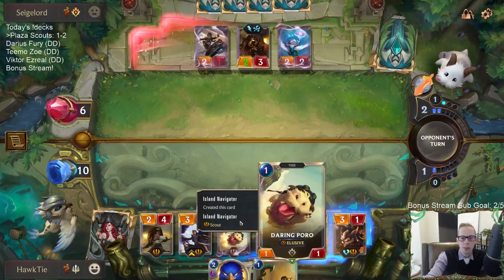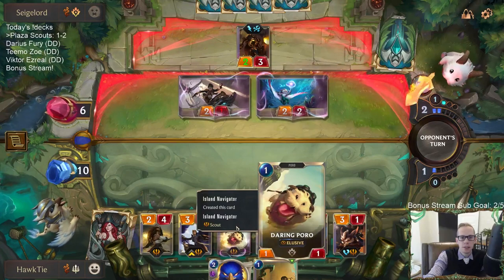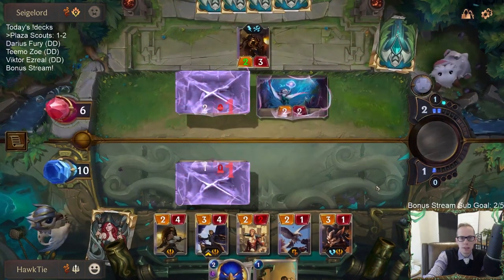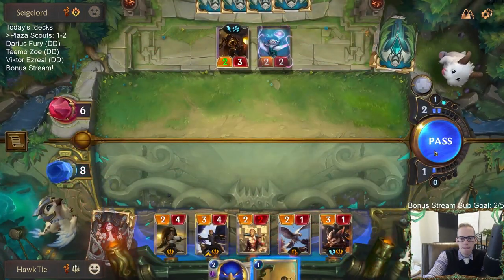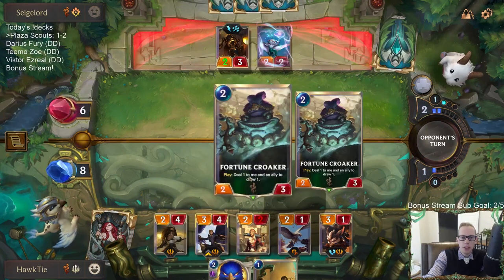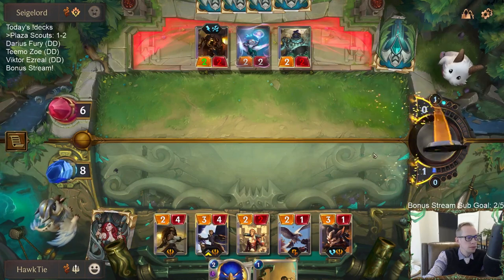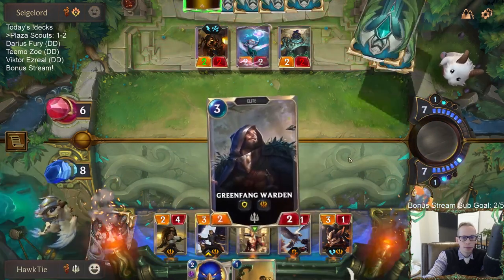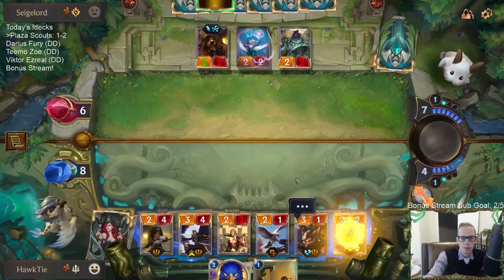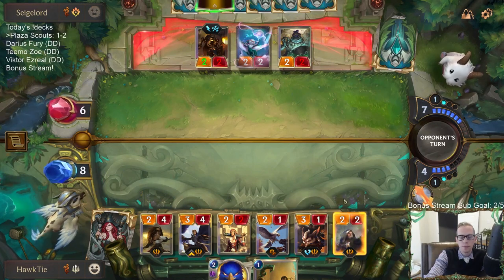This Daring Poro is going to be pretty clutch — being able to block this area and make sure we stay at eight instead of six. Maybe I should have gone Blinding Assault for the open attack. Let's play the Warden — another good attacker.